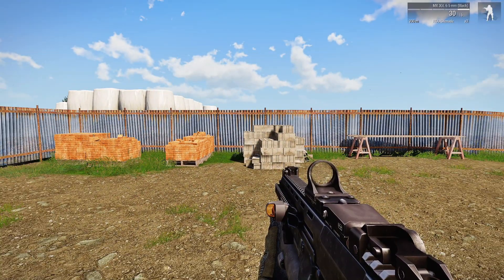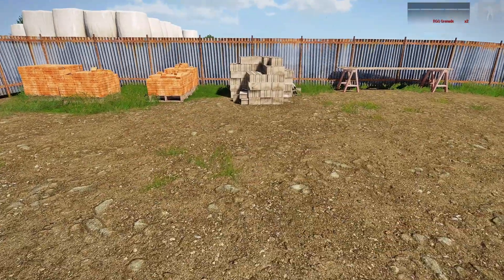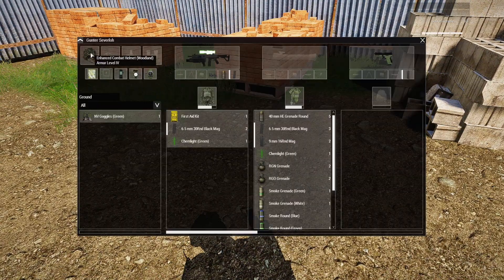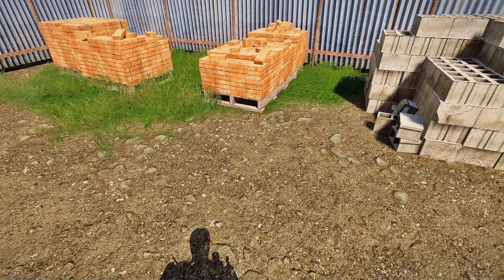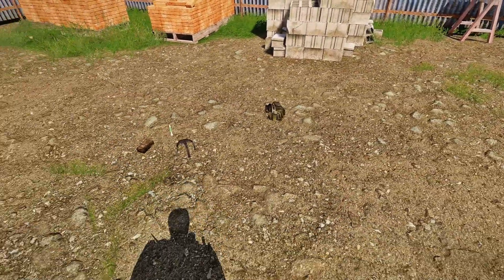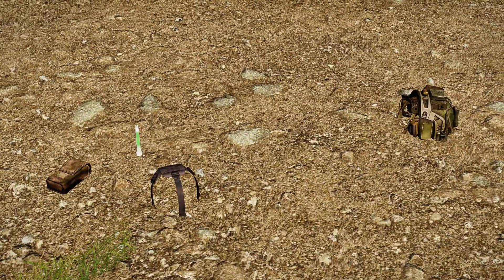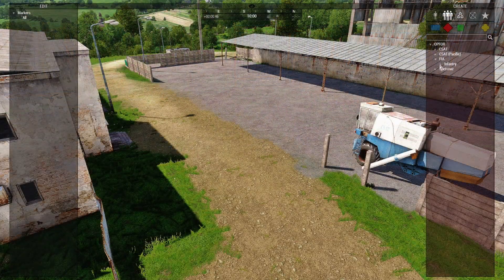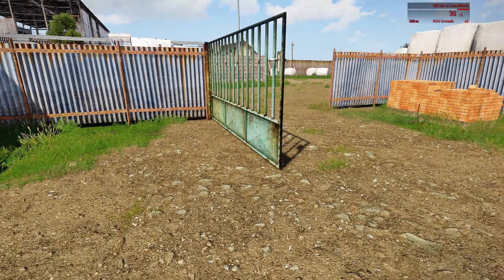Just a warning before we start: anything you drop is going to be deleted within 30 seconds. I'm going to put this guy on my back, go over here, and drop a couple of things from my inventory. And there we go — 30 seconds. There we go.